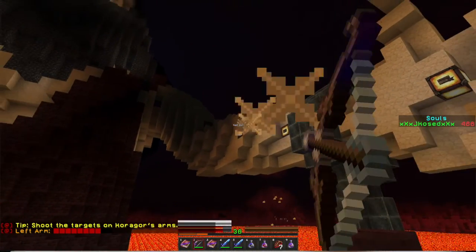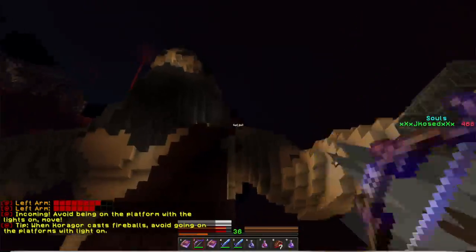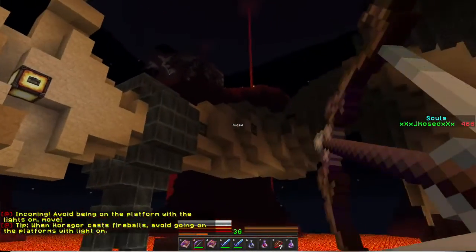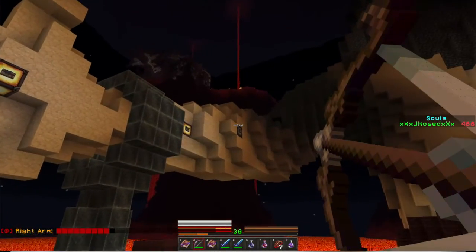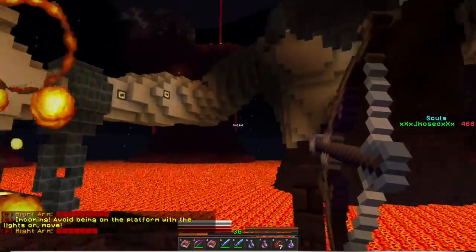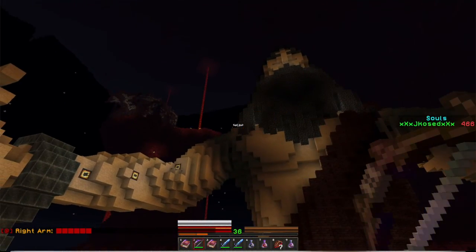One, two, three — no, I'm a bad archer. Let's try to shoot that one. Avoid being on the platform with the lights on — move! Let me shoot the right arm then. That's one. Come on, I'll try my best — two, three, four. I can't get that one; it's being blocked.